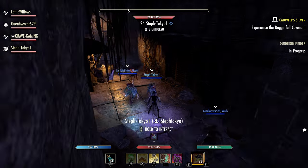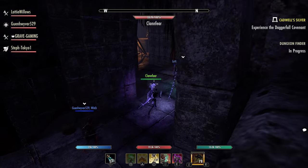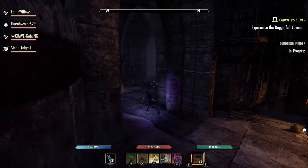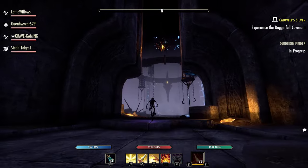The other dungeon we'll have available with update 41 is the Oathsworn Pit. You're going to get the light armor set, Cinders, which has a two piece bonus of 1487 offensive penetration.